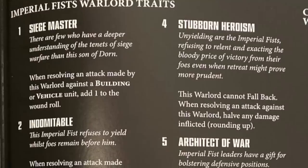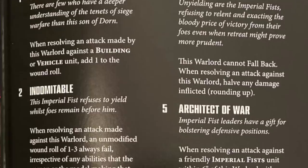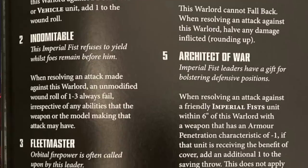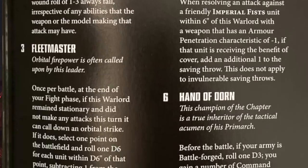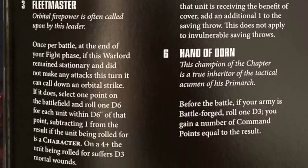For warlord traits, Indomitable means you can't be wounded on a one, two, or three - okay but not amazing. The situational one is very strong in ITC where you can swap warlord traits between games: if your opponent is bringing minus one AP shooting like Aggressors in Tactical Doctrine, you can ignore minus one AP while in cover for units around your warlord. There's also a Forgeworld formation option that counts units as being in cover around your warlord. The Crimson Fist warlord trait lets you get back up on a four-plus with D3 wounds remaining.